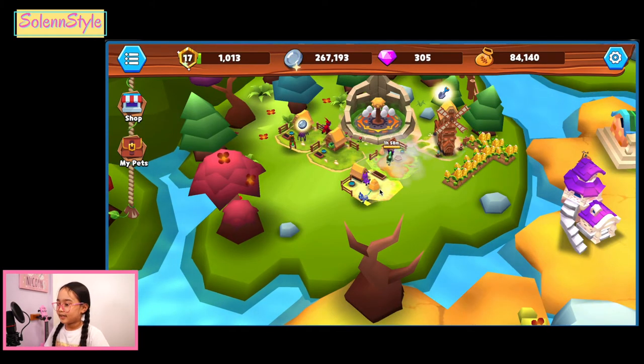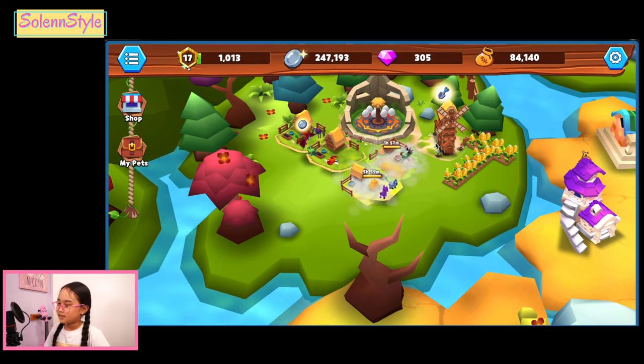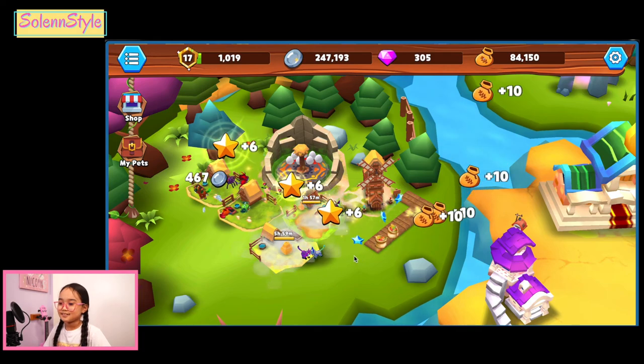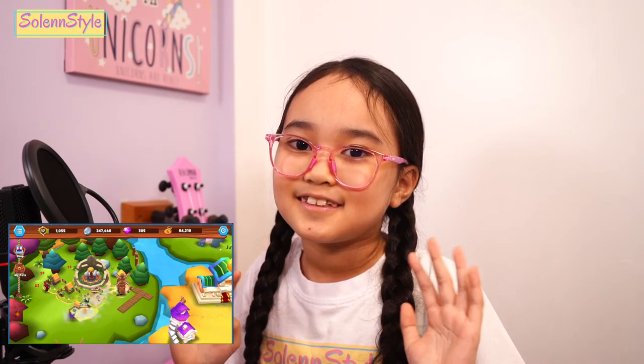So let's upgrade the next cage. It will earn 10,000 silver coins more than before, and the upgrade will be for six hours. I will pay 20,000 coins for the upgrade. Let's upgrade now. Let's harvest first. So that's it guys — thanks for watching my video. We're going to see how many silver coins I'll have in my next video. Bye!